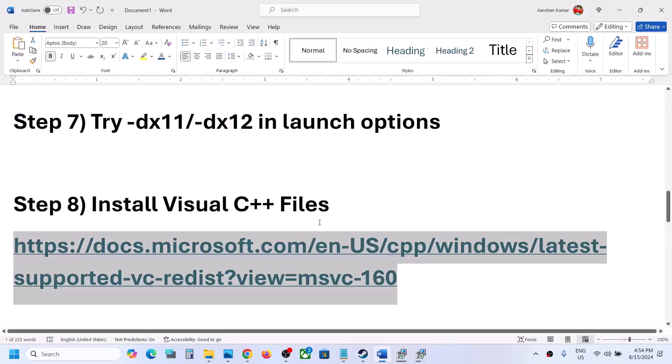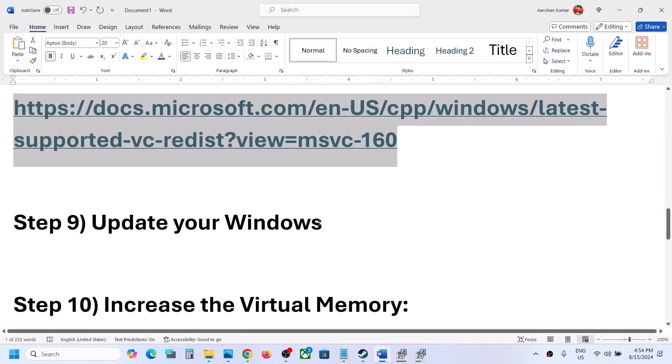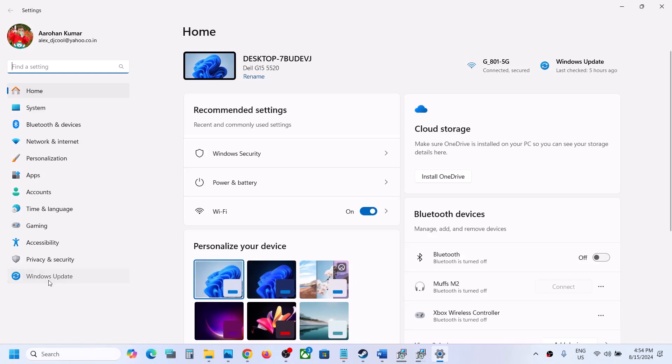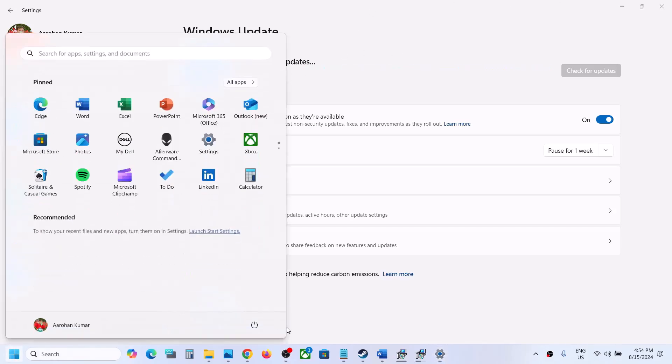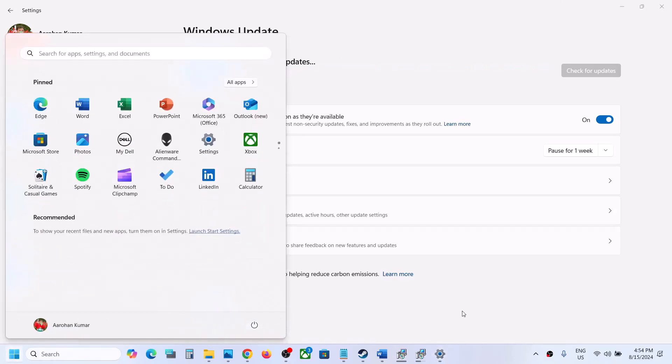The next step is to update Windows to the latest version. Open Windows Settings, go to Windows Update (or Update and Security in Windows 10), and click Check for Updates. Once all updates are installed, restart your computer and then launch the game and check.